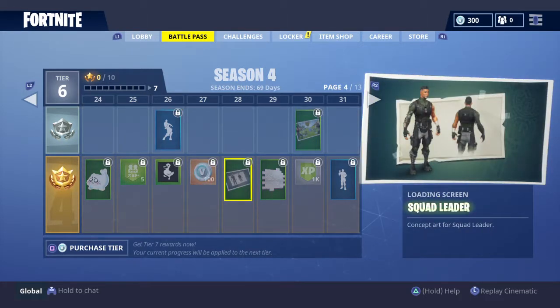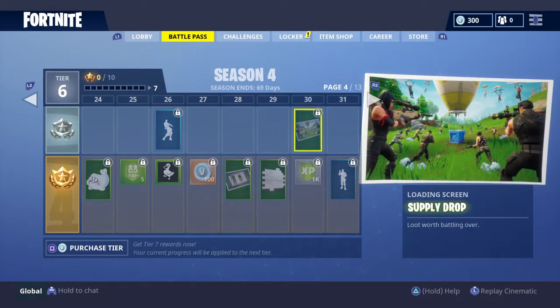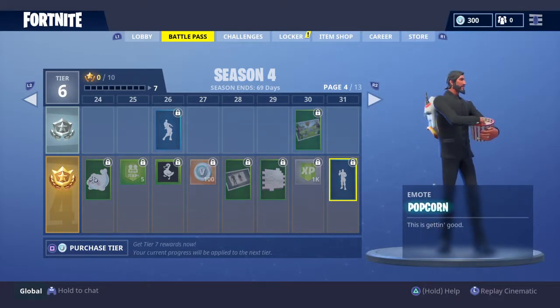Moving on, we've got some more V-Bucks and another loading screen. It's really cool to see concept art showing the behind-the-scenes of game development. Chalk outline - that could be quite funny to use when you've just killed someone or your friend just died; you can spray that on the floor for a funny moment. We've got a supply drop with everyone rushing forward to it - a really cool cinematic loading screen. Another dance here - Popcorn - you just throw popcorn at your face. Absolutely loving that. I thought with season three 'how can they top this' and they sure have.